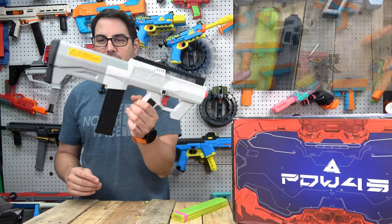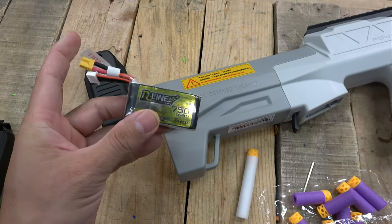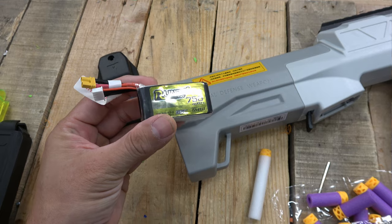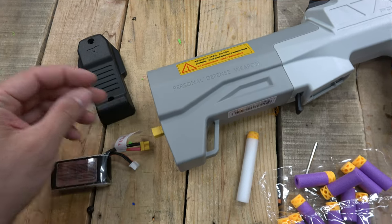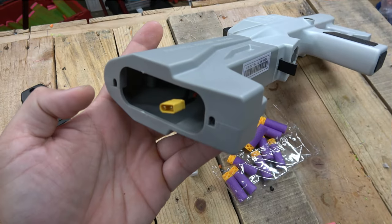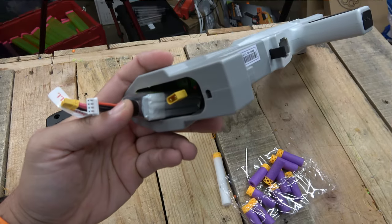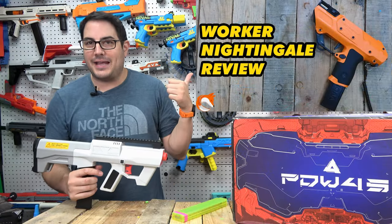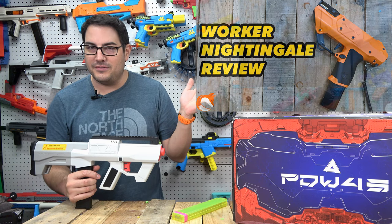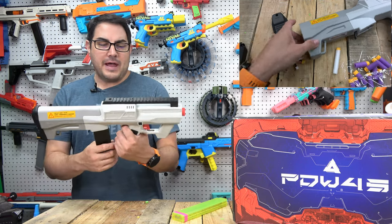The blaster is battery operated using an XT30 connector. The only XT30 batteries I have are for the Nightingale, which have lower milliamp capacity — those blasters don't have three sets of flywheels and a pusher. There is plenty of room in the back to swap to an XT60 connector and use a larger 1500 milliamp battery, which I'd personally prefer for more juice to run everything inside.